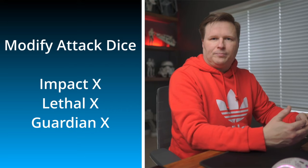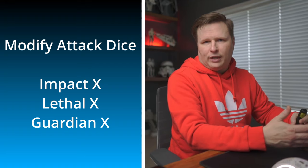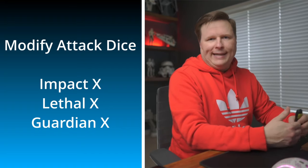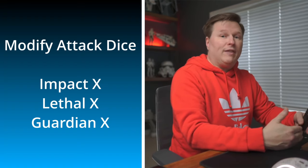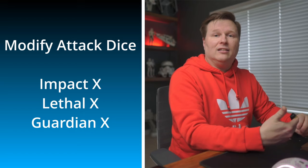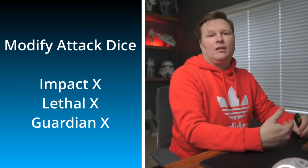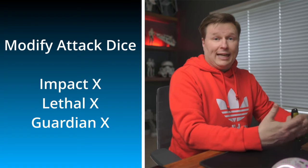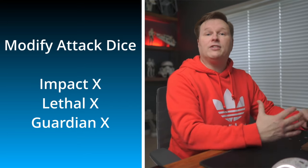Next is Lethal, which plays on two keywords. Lethal allows you to spend aim tokens to gain Pierce. So with Lethal 2, spending two aim tokens gives you Pierce 2. Pierce by itself means those hits cannot be blocked — if I hit you with Pierce 2 and you block both, since I have Pierce 2, I still go through those blocks. Pierce is a really deadly keyword because it negates defensive tech your opponent might have.